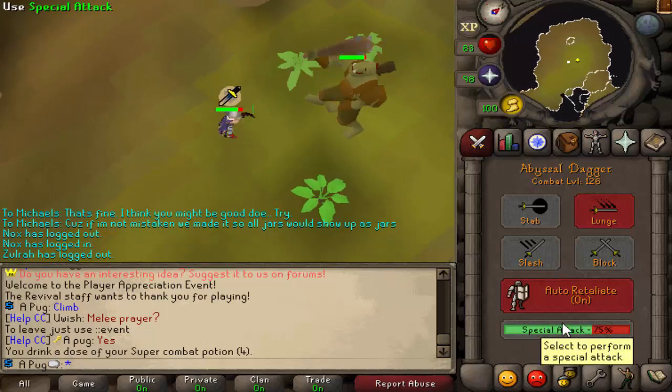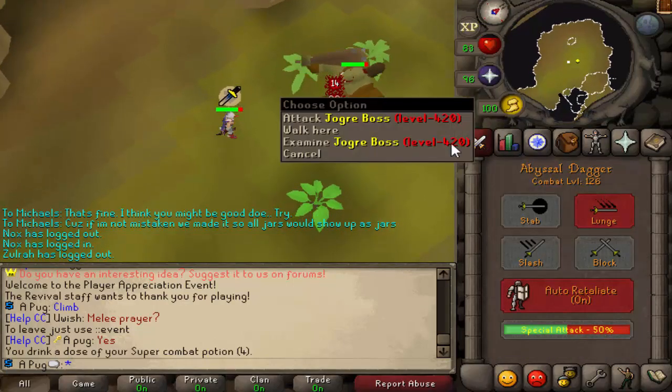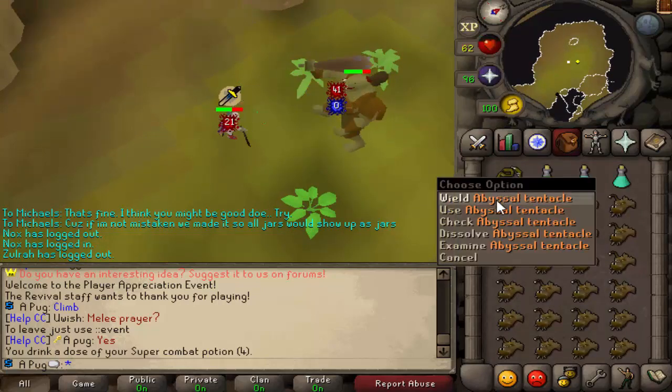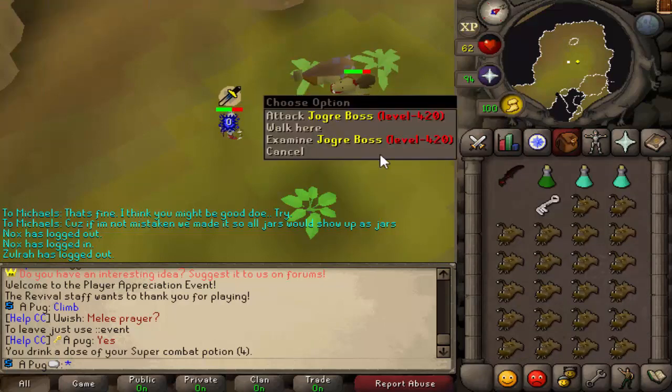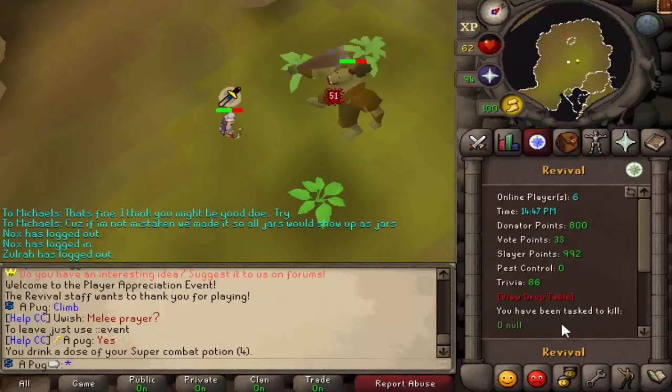This thing does hit through prayer, so you do have to pay attention — you can't just AFK or anything like that. But it has high defense and high health, so if you don't hit, don't worry, you're kind of not supposed to, at least not too commonly. But yeah, it's not too crazy, and then after I kill this one, I will show you the loot.